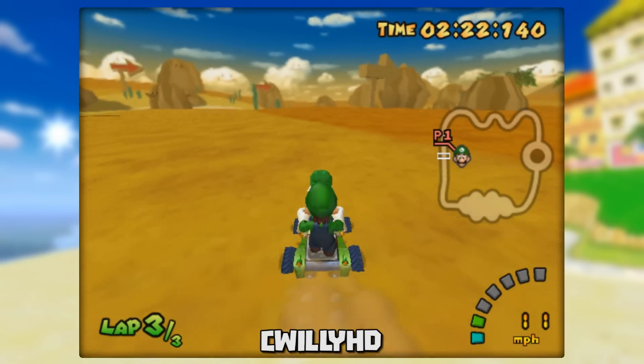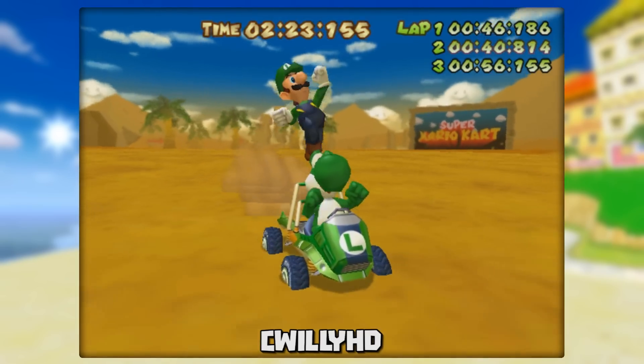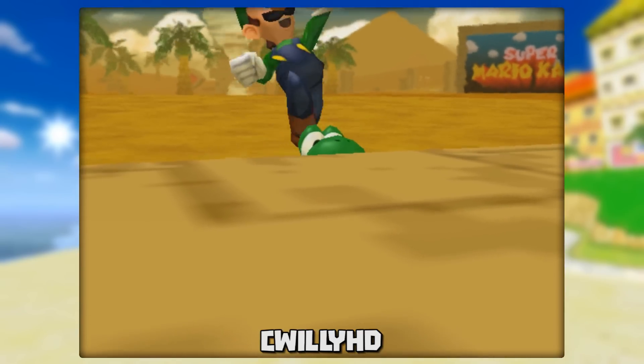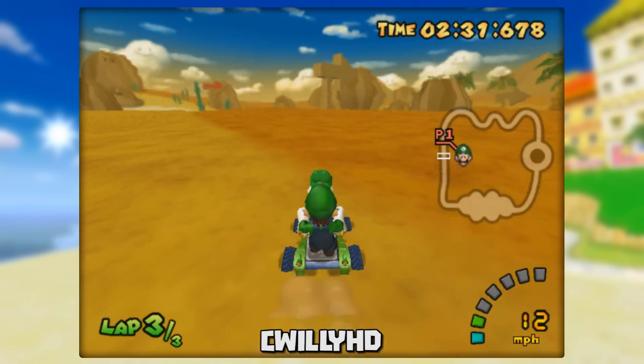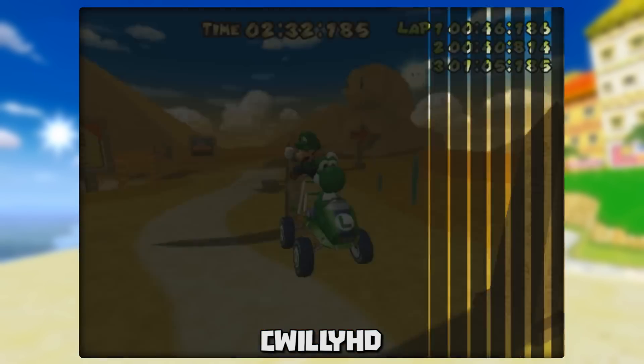In Dry Dry Desert you can pass through the finish line from out in the sand. If you cross it on your final lap the cart will turn and begin to drive in a straight line. If you let it sit on the screen you can see them bump into walls and other objects until they find the track and the game corrects itself. You can also die just as you cross the finish line, which will cause the game to act up a little bit, but nothing really too major.